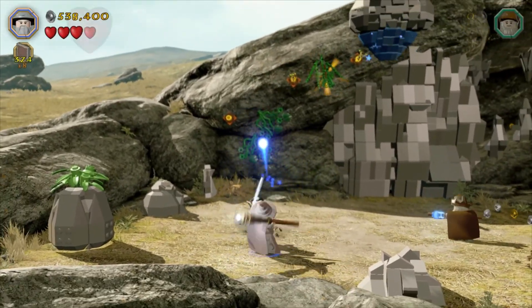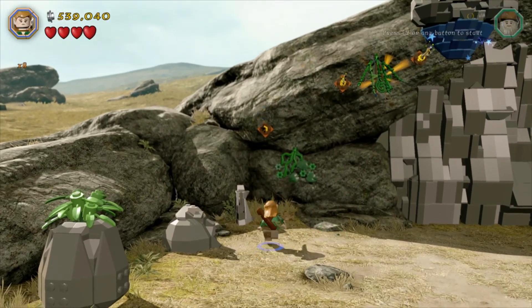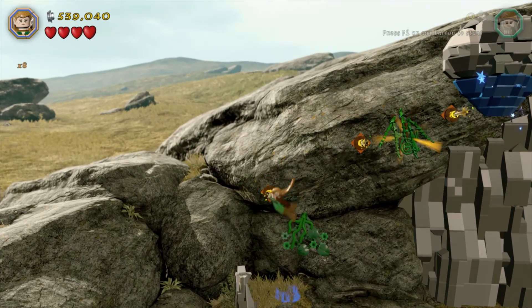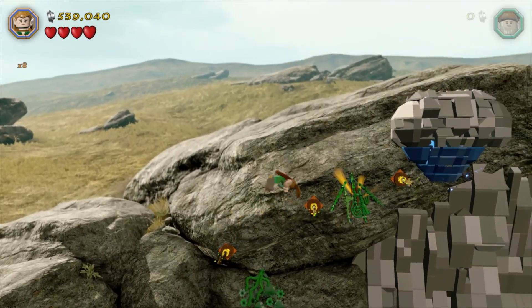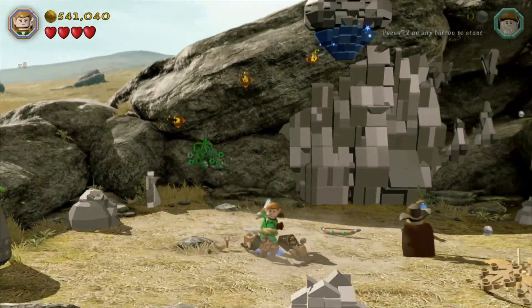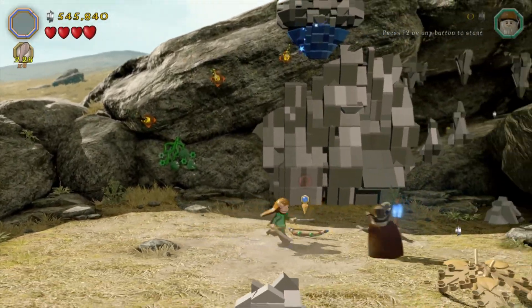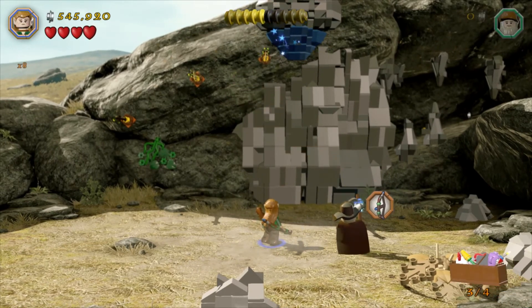First up you're going to want an elf and a bow. Fire it in there and then jump your way up — make sure you're facing the right way. Jump, jump, jump, jump, jump, jump. And that knocks down the paint bow, which I completely ignored for about 15 seconds — I don't know why. But there it is: that's treasure number four. Hurrah.